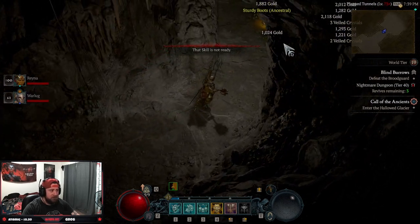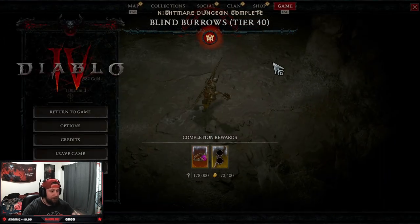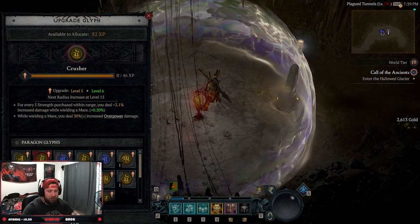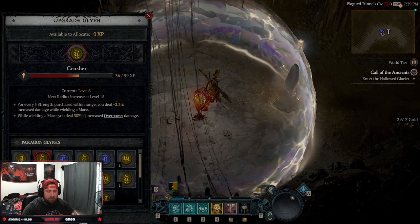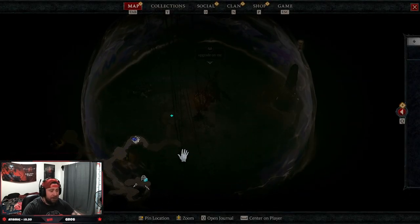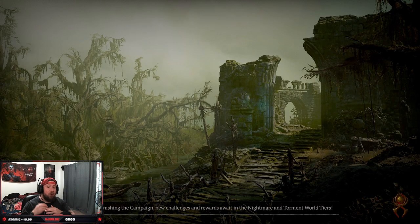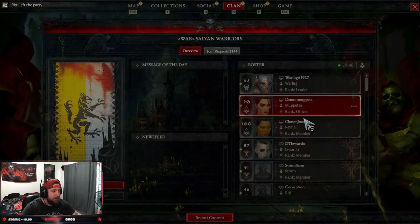Boom — completed! I get the item and then I go upgrade my glyph, which is absolutely insane. Boom — Crusher, upgrading the glyph right now. Done. Now he can come upgrade as well. I'm going to leave the party — I'm the party leader so I leave. Now the original party leader, Muppet, is going to re-invite us. I'm going to send him a whisper to invite me.